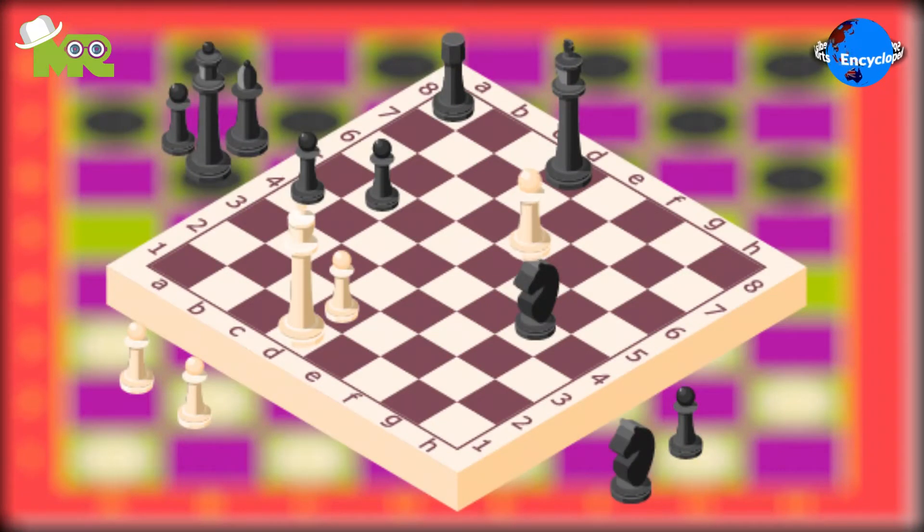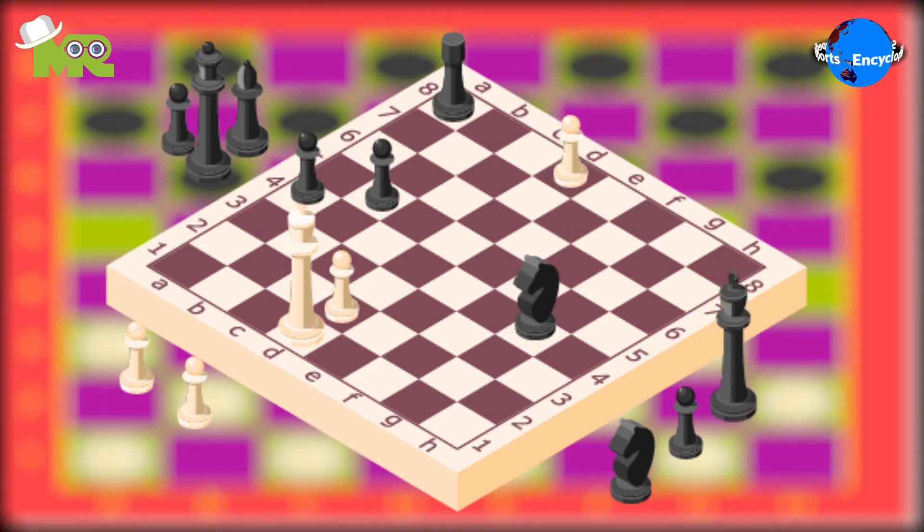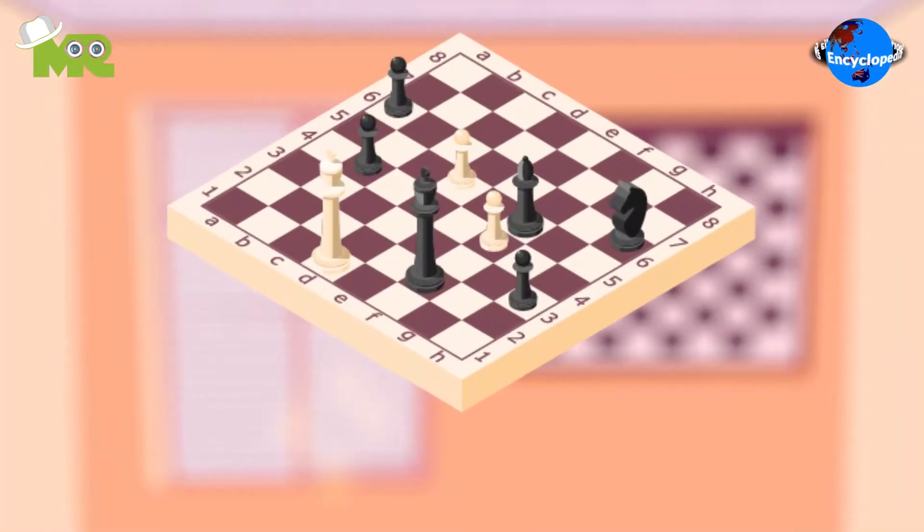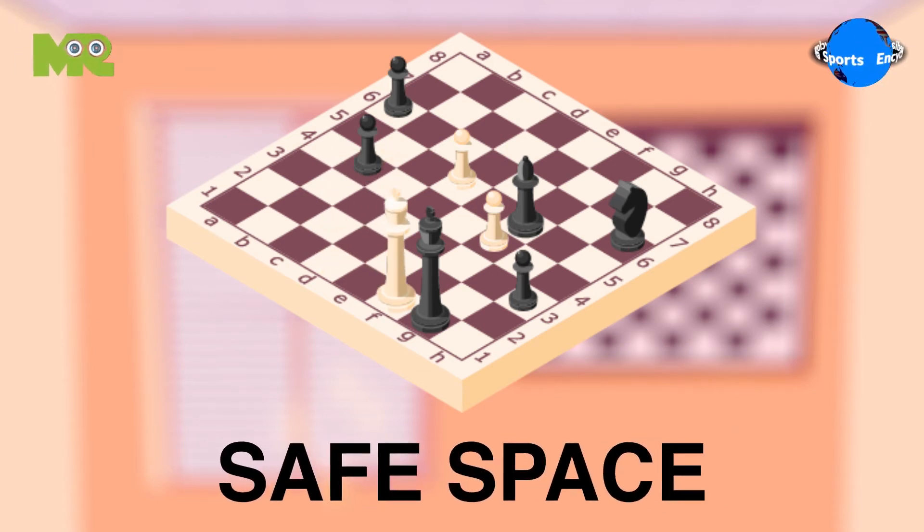For example, a white pawn can have a check on black because on white's next turn, if black doesn't remove the threat, then white will capture black's king. It's not allowed for black to put the white king in check in response to black being in a two-move check. In a situation where black manages to move their king out of check, black must still consider the next two moves from white to find a safe space.